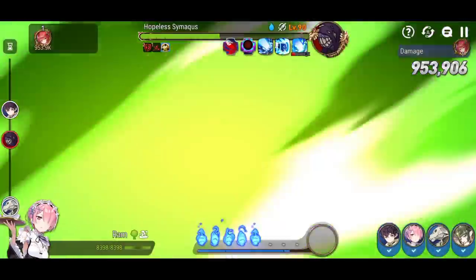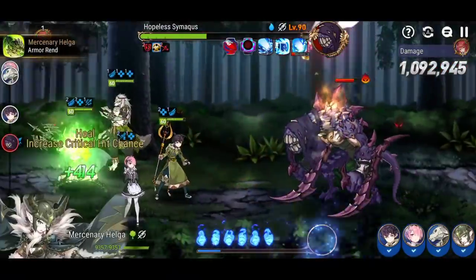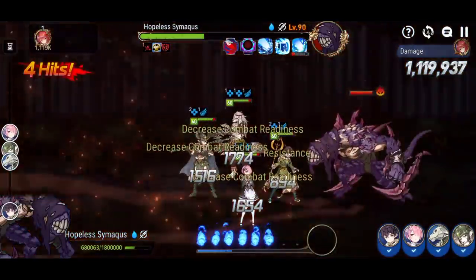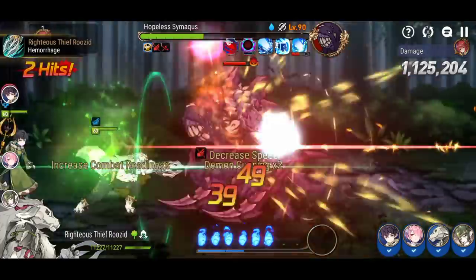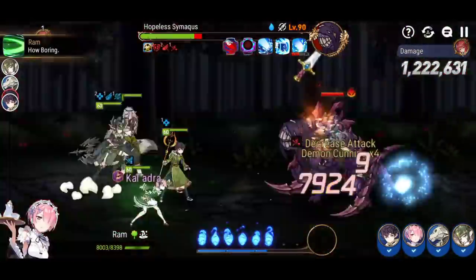Mercenary Helga also boosts the combat readiness of the hero with the highest attack in the team when she attacks — not 100% chance but it definitely helps. You also have speed down debuff from Rosid, so you get more attacks in and deal even higher damage.